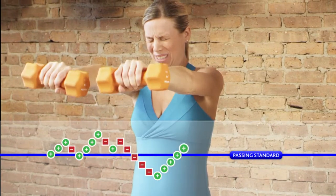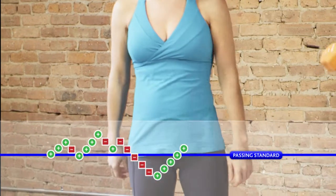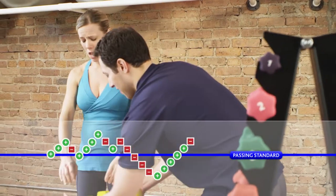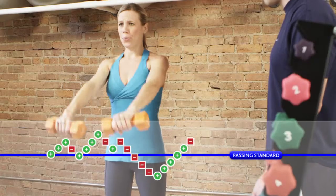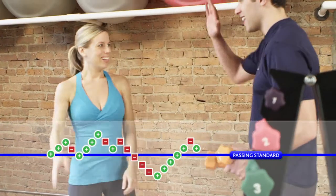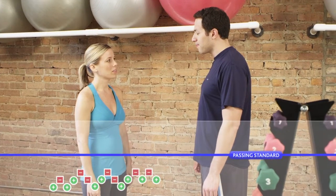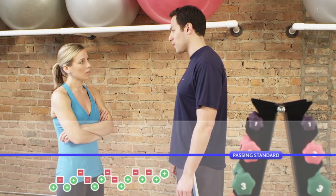The map represents both the difficulty of questions asked and the competence estimate of the candidate's performance. In this example, the candidate successfully answers a series of increasingly difficult questions, then begins to answer some questions incorrectly. After answering the minimum number of questions required, the candidate reached a competence level significantly above the passing standard. When competency is determined, the examination is completed and the candidate passes.